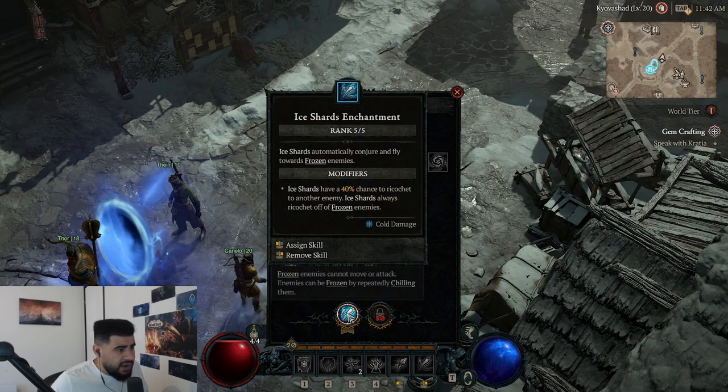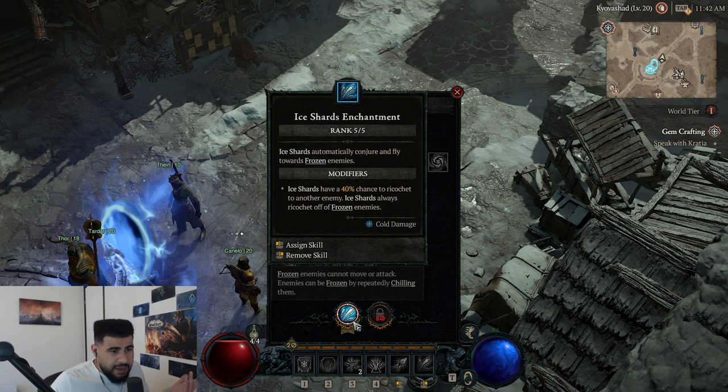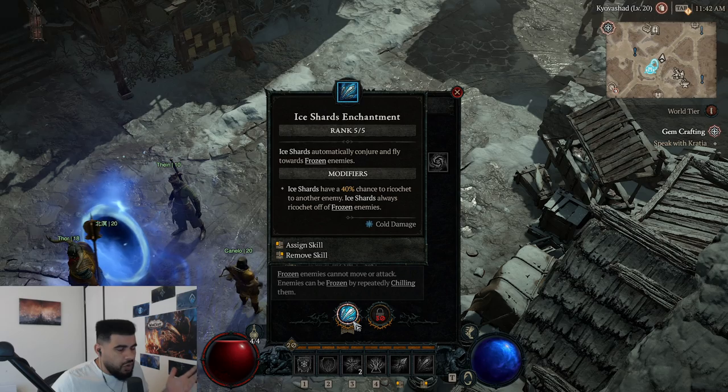I would also go with the Ice Shards Enchantment — you have to have this, if you don't have this the build basically doesn't work. You only need level 15 to unlock it; you get it basically when you're doing the campaign in Act 1, then you just have to go do a dungeon quest.